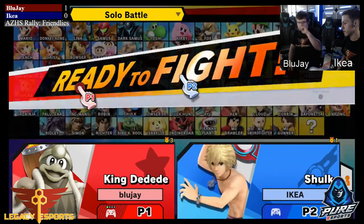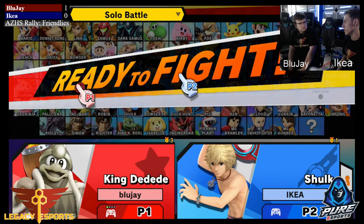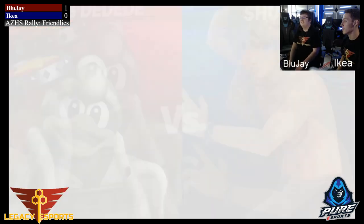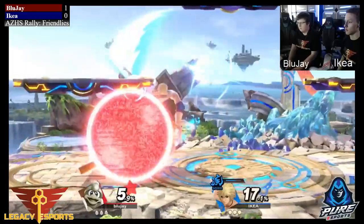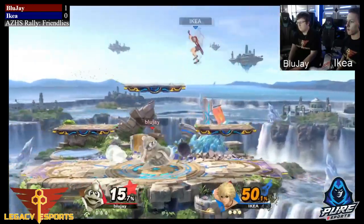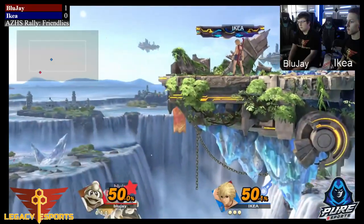We're going into the second match — same matchup, DDD and Shulk. Here we go into Game 2. Starting with Speed again, very good — pretty standard stuff, you use Speed to overwhelm your opponent as soon as you can. Getting a nice down throw forward air for a good amount of percent; he's going to be up quite a bit already, around fifty percent to fifty percent.